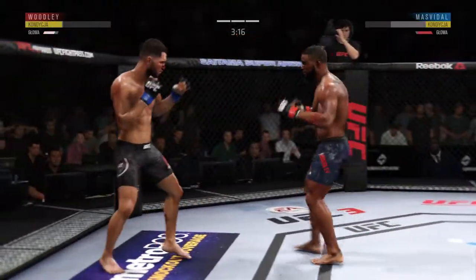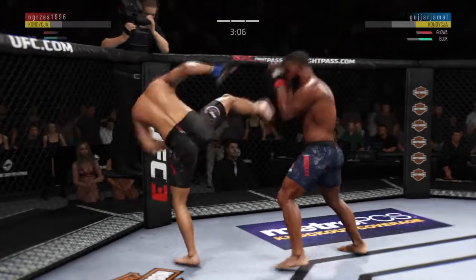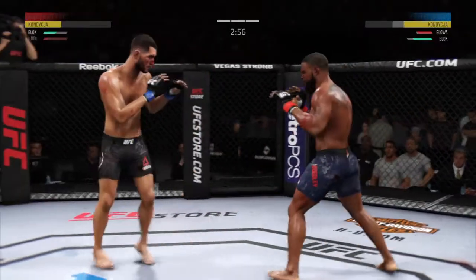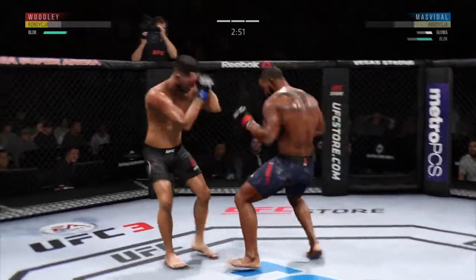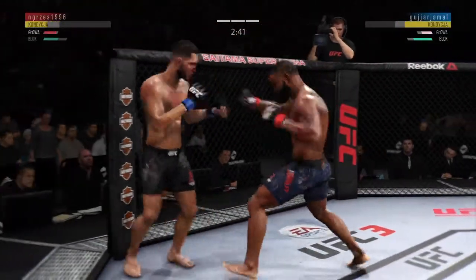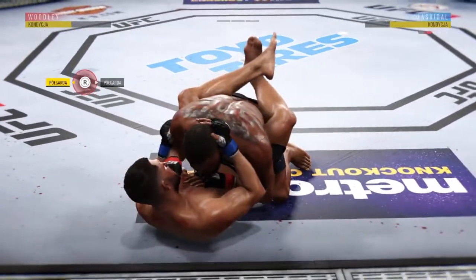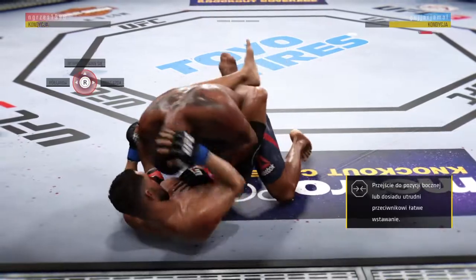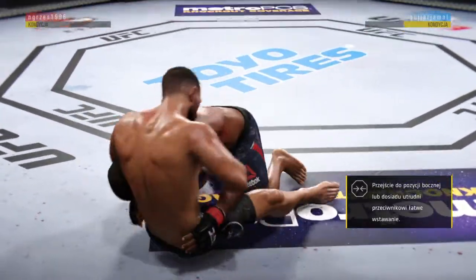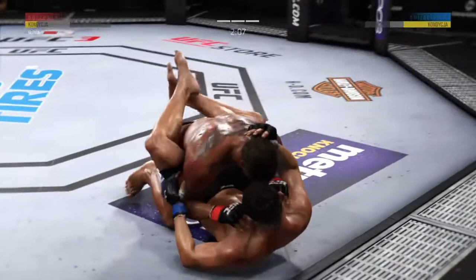He's really got to start mixing things up a little bit more — change levels, work the body. He's realized a lot of success working the head, but don't be afraid to work that body too. Clipped him again — he's hurt, he's in a lot of trouble! This fight is dangerously close to being stopped. He's tagging him! Tries to pass but gets shut down. Into a guillotine! With two minutes and change to go — and he's out of the guillotine!